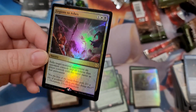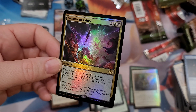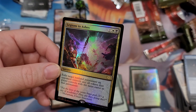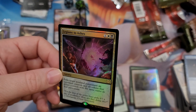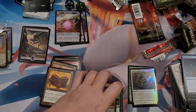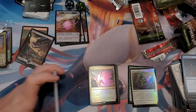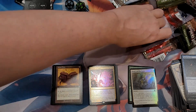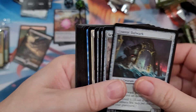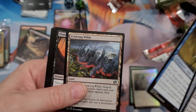Legions to Ashes - exile target non-land permanent an opponent controls and all tokens that player controls with the same name as that permanent. Wow, that actually could be kind of good - it really does hose tribal decks for sure, or token generation decks. Definitely a hoser card, kind of annoying. This is the last pack from this pair - I don't know that there's a difference between the two boxes.